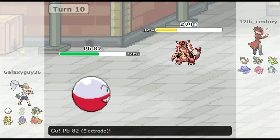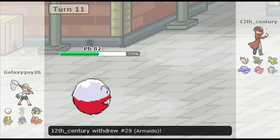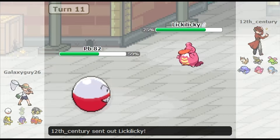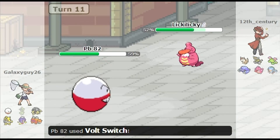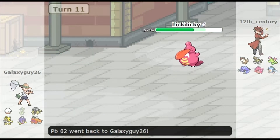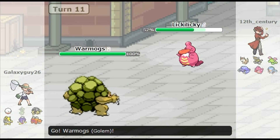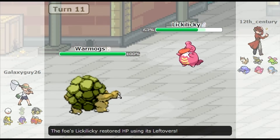I'm going to bring in my Electrode and predict the switch, going for a Volt Switch — which is nice, because he brings in Lickylicky. What I really should have done instead of Volt Switching is actually predicted the Lickylicky and taunted there — it would have made my life so much easier. But I didn't get the Taunt off.